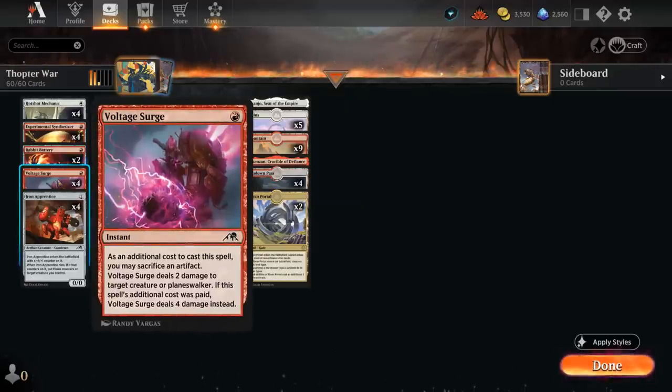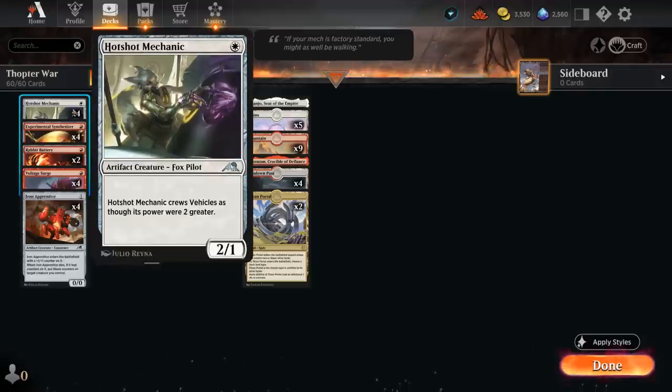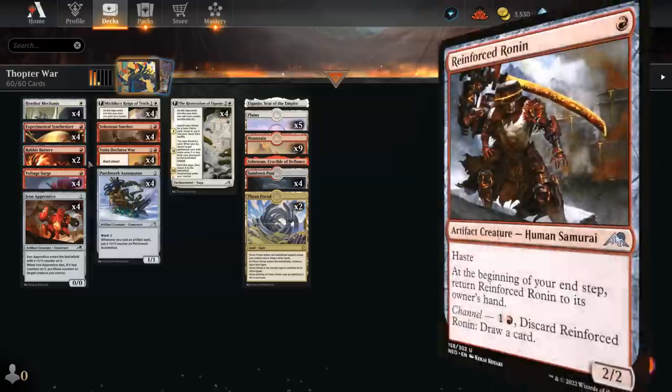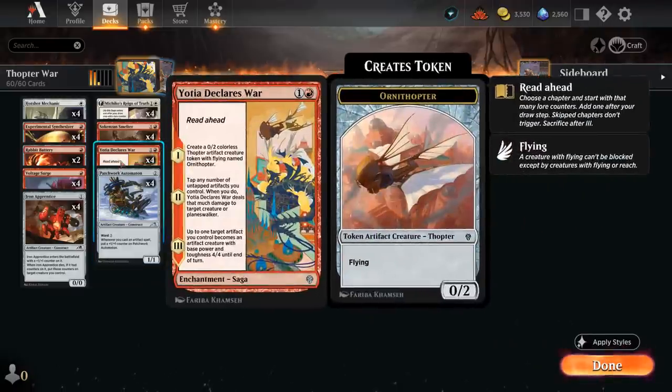Voltage Surge is another way to sacrifice our artifacts — it deals 2 damage for 1 mana at instant speed, or 4 damage if we sacrifice an artifact. Rounding out the deck, we have some aggressive one-mana artifact creatures: Hotshot Mechanic, a 2/1, and 2 copies of Rabid Battery, which can be reconfigured to give creatures haste. We could also play Reinforced Ronin for synergy with Patchwork Automaton, but Declares War wants us to keep artifacts on the battlefield for Chapter 2, so I opted for no Reinforced Ronins — but you could certainly try them.